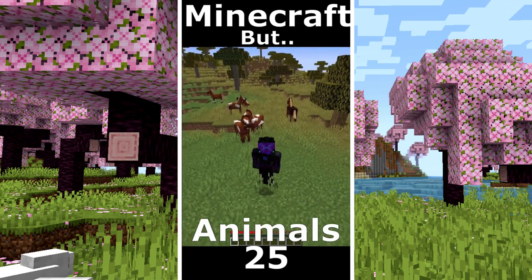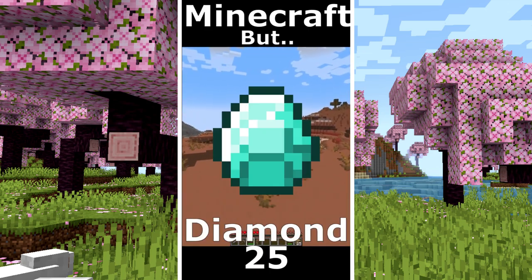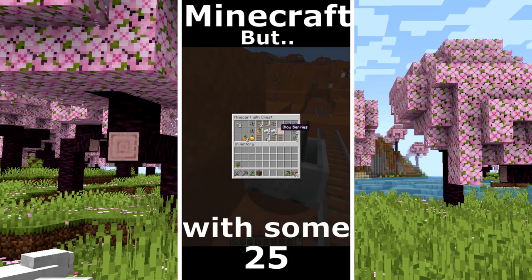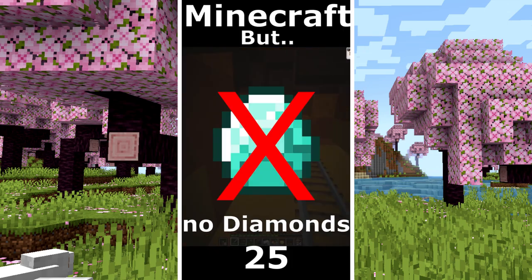Minecraft but I can touch animals. I make some tools and I go to search for a mineshaft in that mesa. The goal is a diamond. I found it and here is a chest with some food. Some iron and torches. Another chest but no diamonds. Noooo.